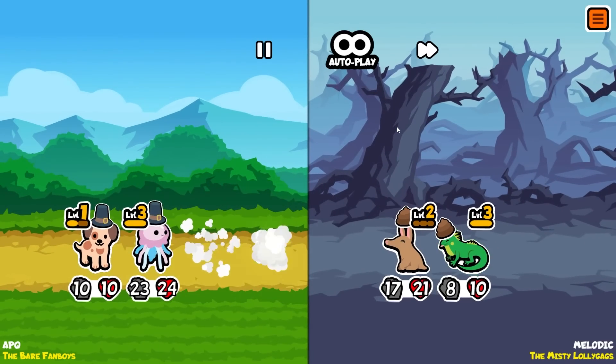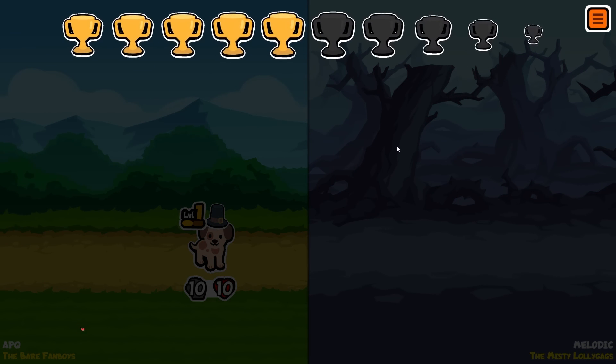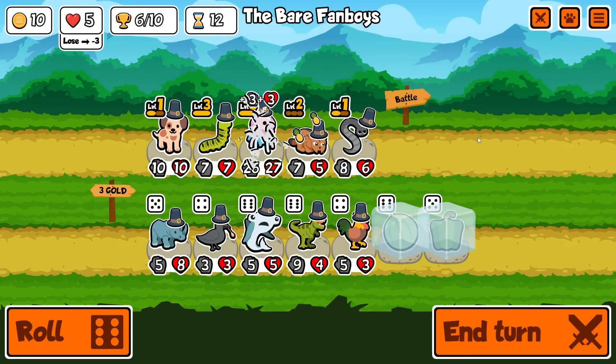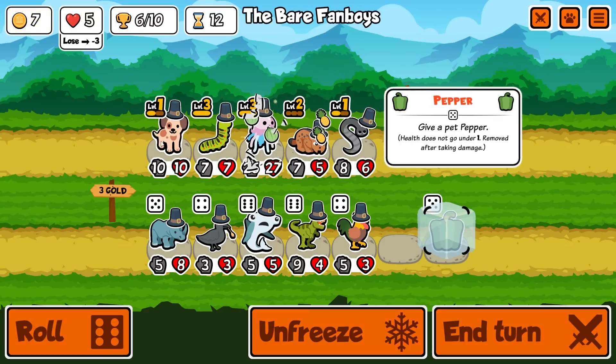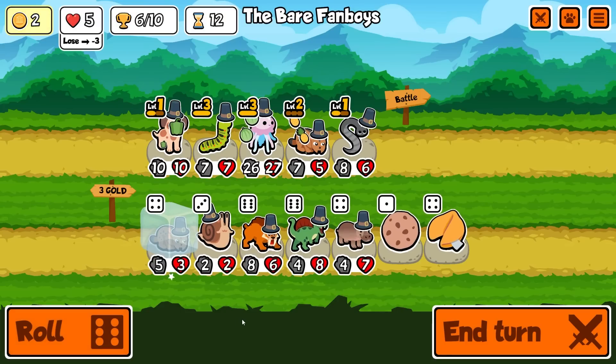We still get a win - six trophies! You're now level three. We're gonna give melanoma to the jellyfish and pepper to the puppy. I'm gonna freeze the lynx - can't go below two gold so I can't buy him right now. The puppy really needs to be upgraded; he's got so little health compared to everyone else.